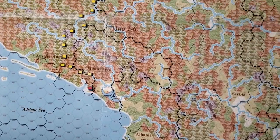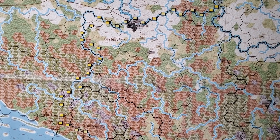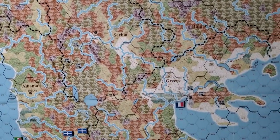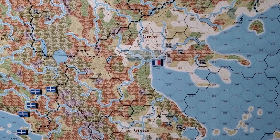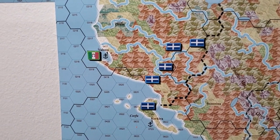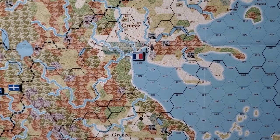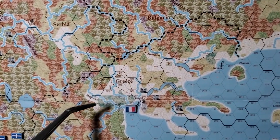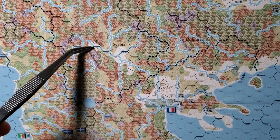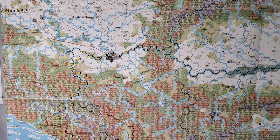How do I put the strength points and everything else on there? I can set them up, but what level am I going to go to when I start moving around? I put a French figure there because that's Salonika — you can see it's a port. From what I know, the French have been using that port in Greece to bring supplies up to the Serbs.